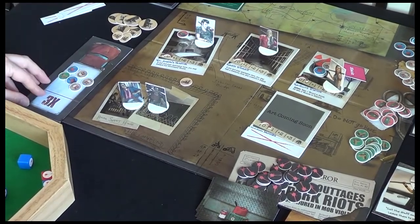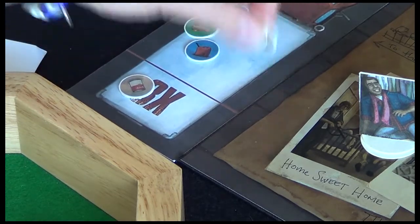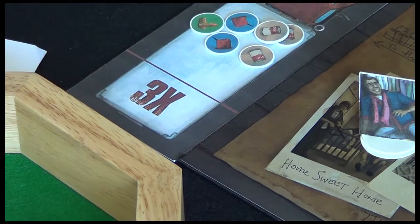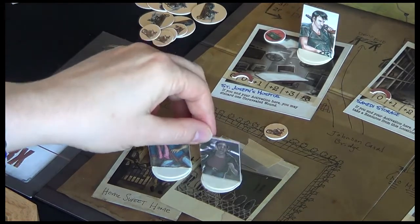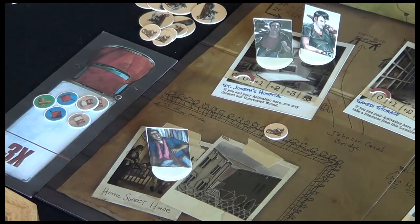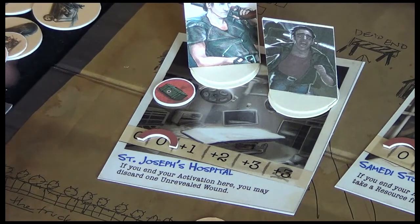Now let's do Rashid. First, use our free action to put this food down in the truck. One nice way to save resources: if I've got three food here I could just put one here and put those back in the supply — a handy way of saving resource tokens. We'll have Rashid move up alongside Hank in the hospital and do a search action. There's only one resource left here — a MedPack — so we want to find some more stuff.